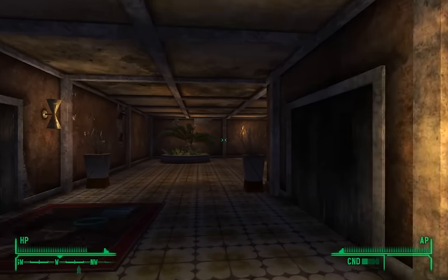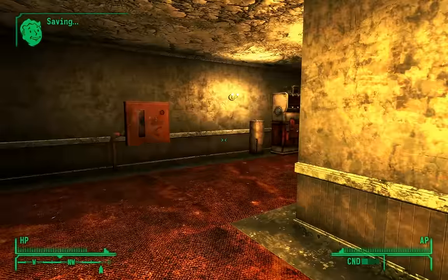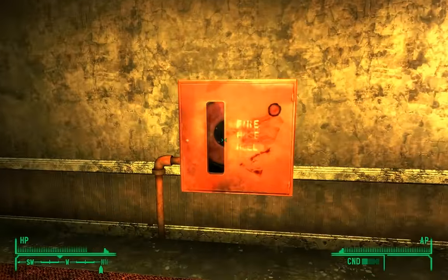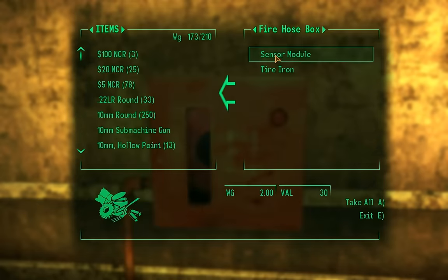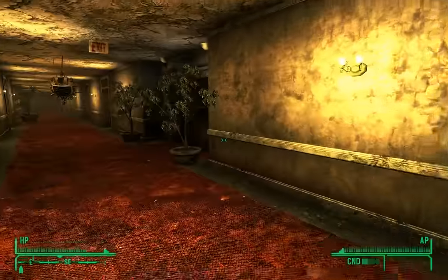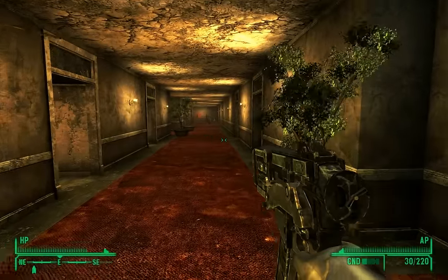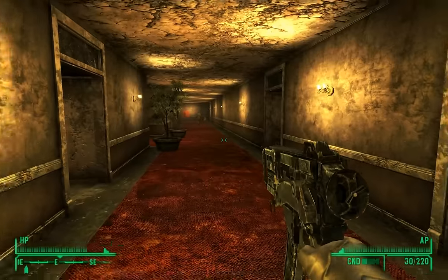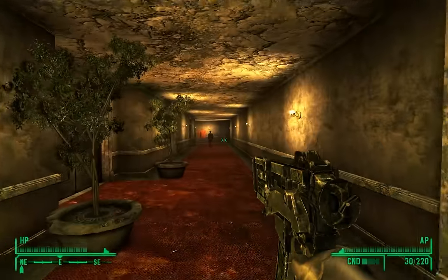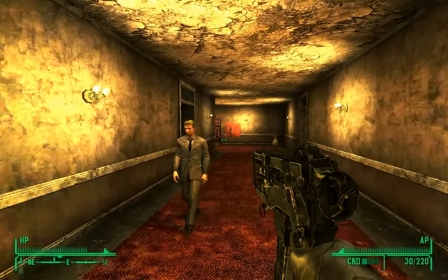We're coming up on it - that's it right here. Now we're on the 13th floor, let's see what we've got. It never hurts to loot the sensor module. They don't look like a threat - in fact they don't even show up on my compass.